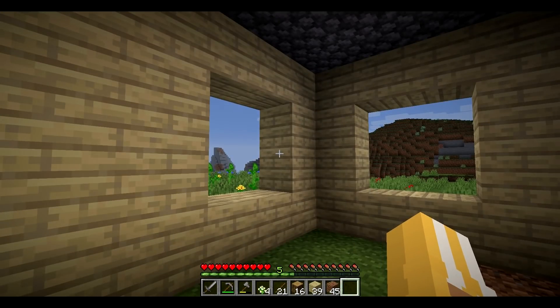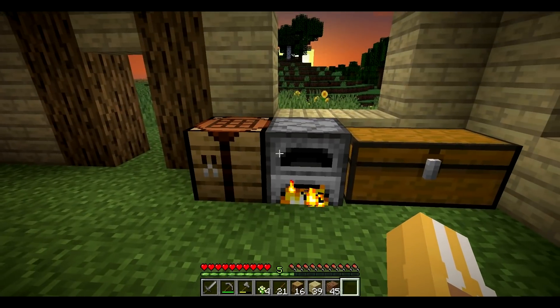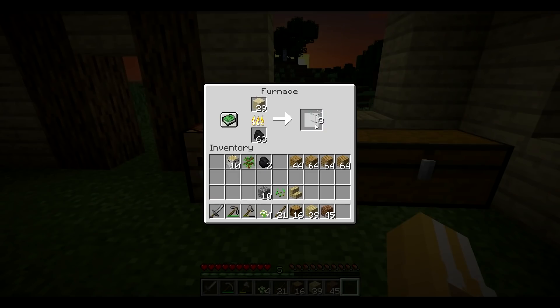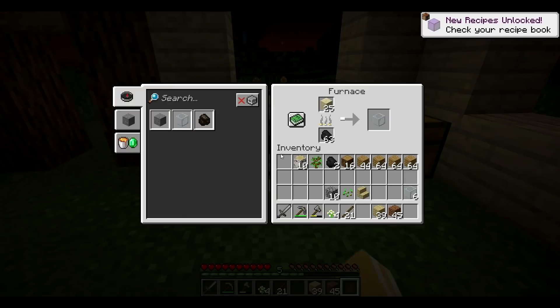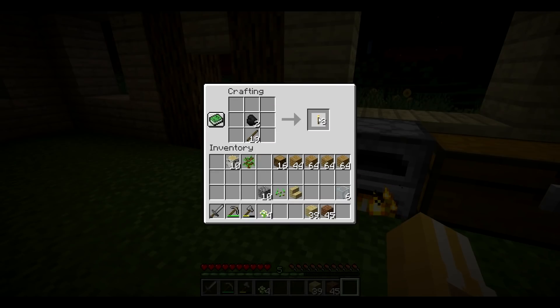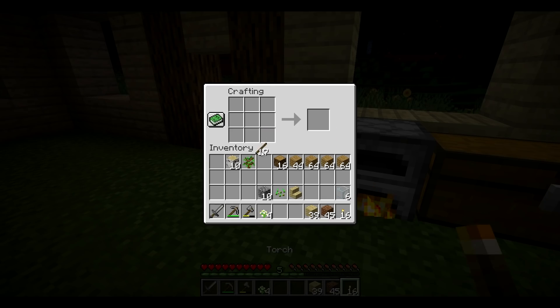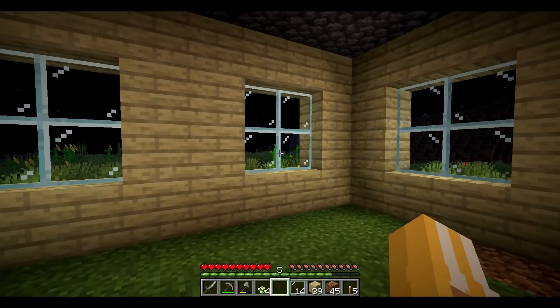We have eight windows, each has four panes, which means we'll need 32 glass panes — so I'm hoping we'll only need about 12 glass blocks, because you need six for 16 glass panes. I may also need some torches to light up this place because it's quite dark in here right now, so let's craft some torches. I don't like torches though — I kind of hate them. I prefer lanterns, but obviously can't get those because we don't have any iron yet. Okay, the windows are in!